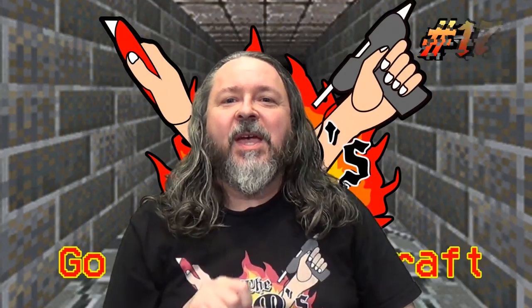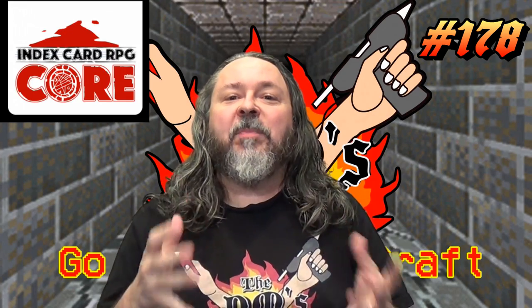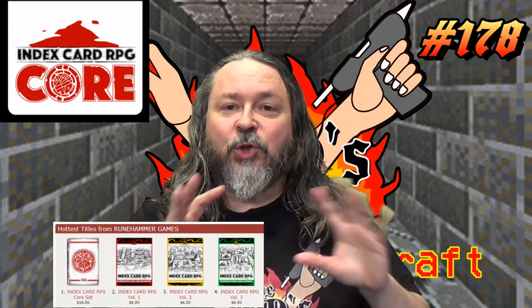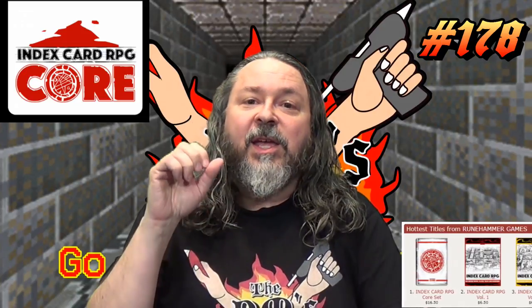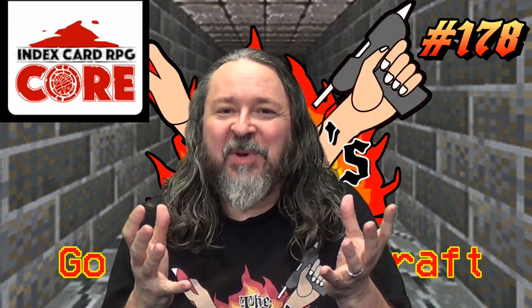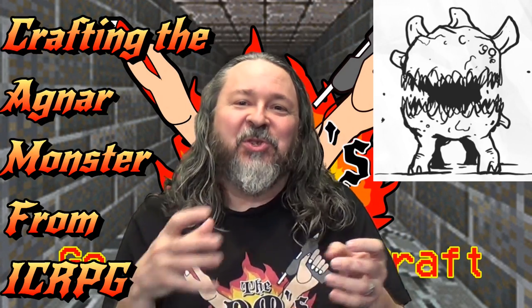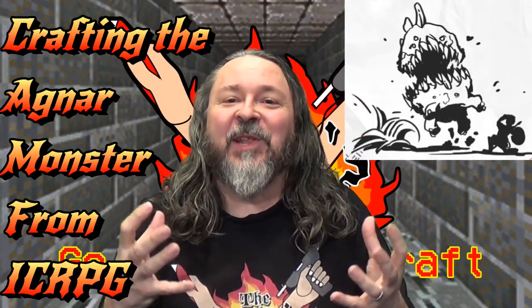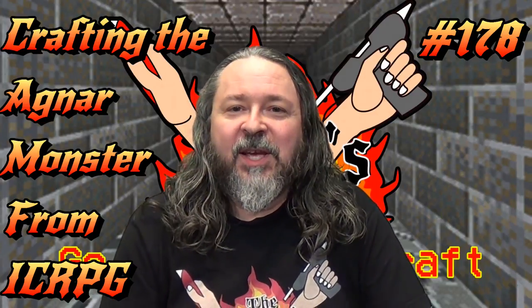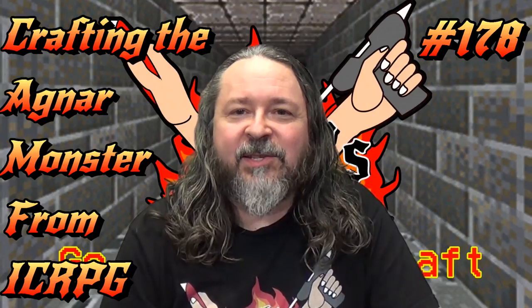Hey guys, DM Scotty here. Today we're doing a craft inspired by Hankerin' Ferret's ICRPG — Index Card RPG — available on DriveThruRPG. It's a great short system, easy to learn, great for new people, and it has a lot of fun monsters. I decided to make the Agnar — a giant ball with teeth, kind of like a donut with teeth and elephant legs. So today we're going to craft a giant ravenous Agnar from Hankerin' Ferret's ICRPG.